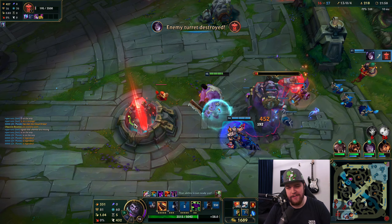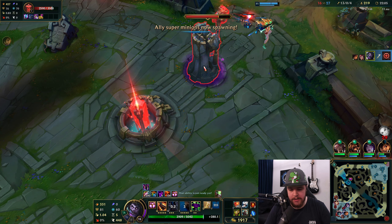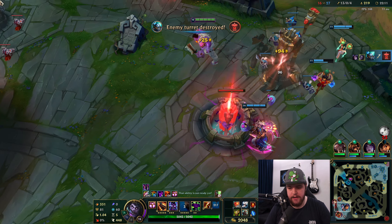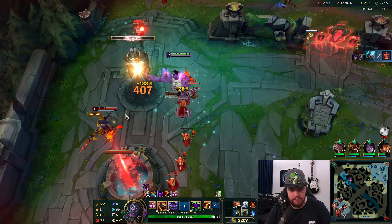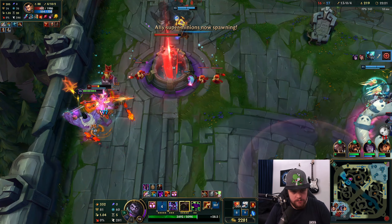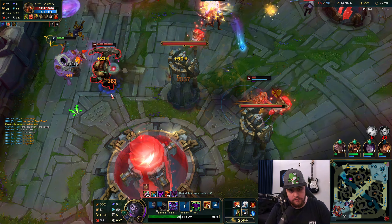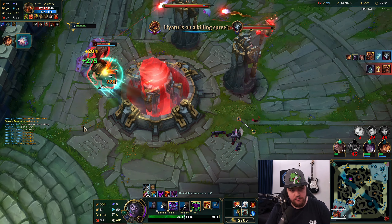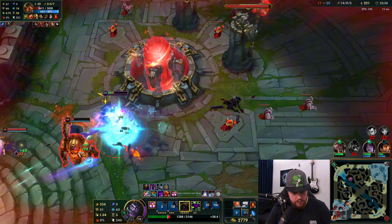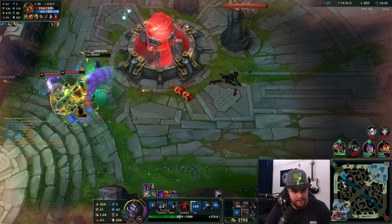I think I just run this guy down — yep. You love when you get into this position — that's Mundo, it's just so free. Actually just so free. Get this down and we're gonna run mid. We got that turret down and also lost the top turret. The cleaver approach velocity proc — very good.